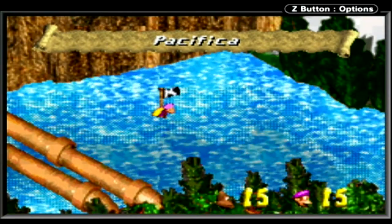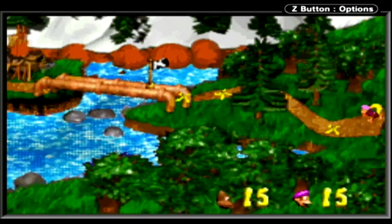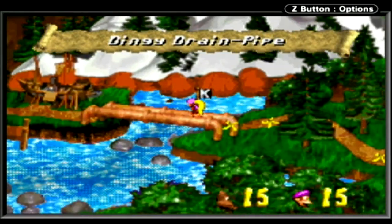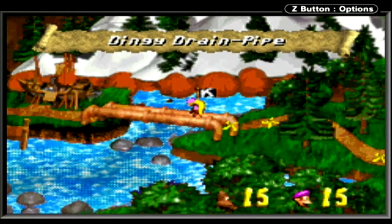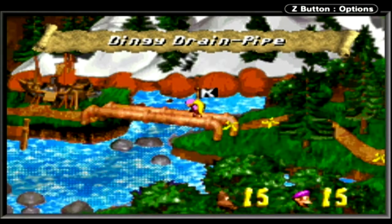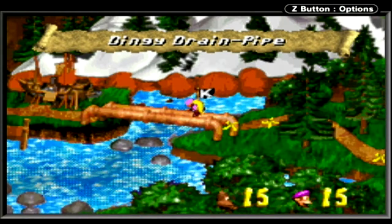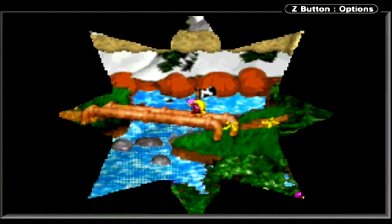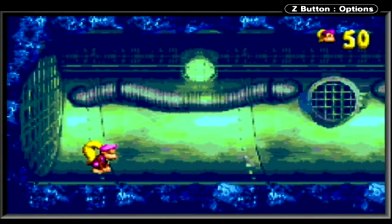It's a bunch of water. Until now, Cotton Top Cove was the obligatory water level of the game. Now it's this. To be totally fair, Cotton Top Cove had like two or three water levels. Anyway, here's our first one - Dingy Drainpipe. Yeah, there's a lot of drain levels here for some reason.